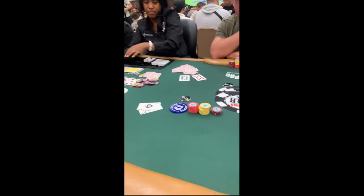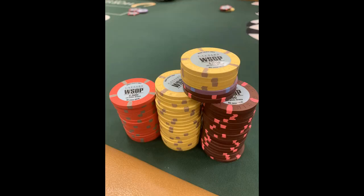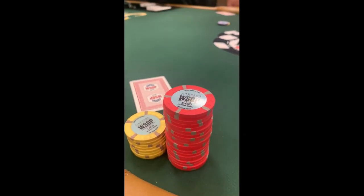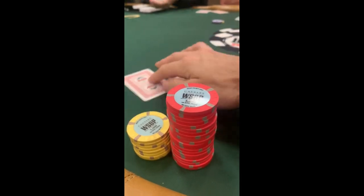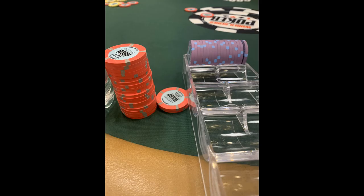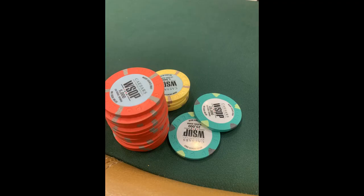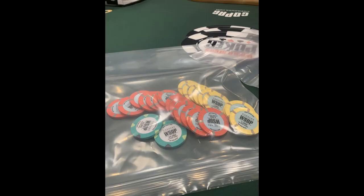Early position folds, cutoff shows pocket 10s, and we're off to a race for a roughly 130 big blind pot. I finally have a stack now and continue to win small pots — I even got a guy to fold jacks when I also had jacks. As the chip leader at the table, I start to color up the 500 chips. The pretty green 25k chips are officially introduced as we come back from break to the 3k big blind level. My table immediately breaks and we're told to rack up our chips and move from Horseshoe to Paris.